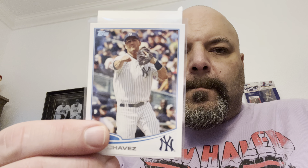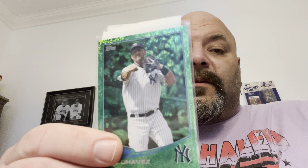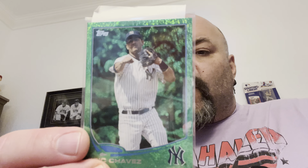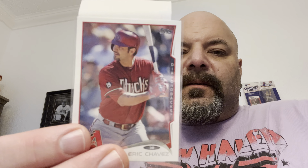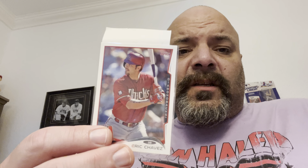Then we've got the 2013 base and I really love this parallel too — the 2013 Emerald Foil. And the 2013 Update showing him with the Diamondbacks, where he finished his career before becoming the Mets hitting coach. Then the 2014 base — the back says US 158.1, Eric Chavez batting, so there might be a photo variation. I also got the 158.2 Sabermetric variation, where the back has sabermetrics instead of regular stats — the only difference is on the back.